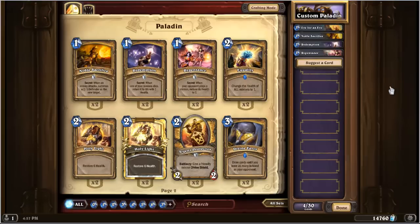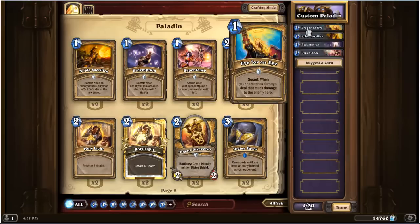So here are the four paladin secrets. The first is Eye for an Eye. This secret triggers when your hero takes damage and it deals that much damage to the enemy hero. This secret is really bad — don't ever play with it and don't expect any of your opponents to play with it either.